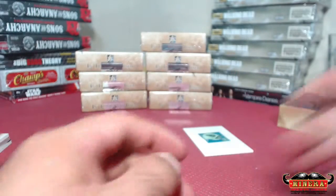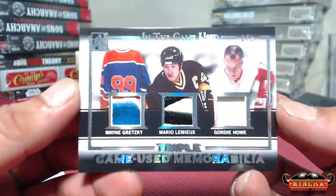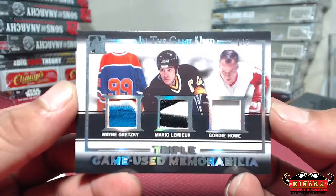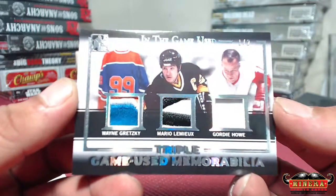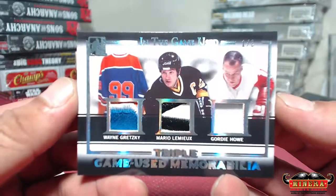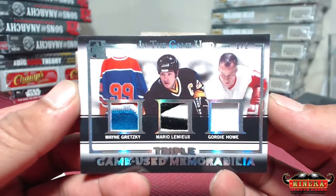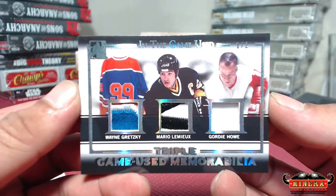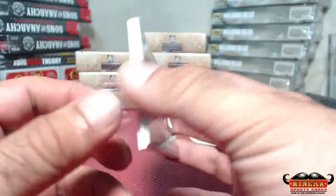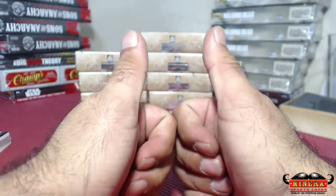And the last hit for Rick — one of two — Gretzky, Lemieux, and Gordie Howe, all patches. That is amazing, three color, slightly three color and one color on Gordie Howe. One of two. Very amazing boxes, triple patch. That was a break, thank you guys.